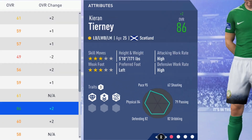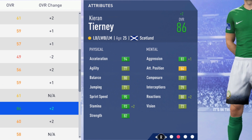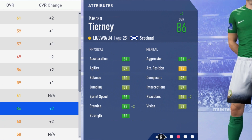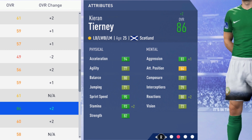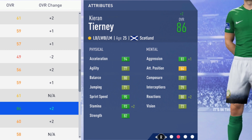He hits his potential of 86 overall at age 25 — really turning into a very good full back. Physically so well rounded: 94 acceleration, 77 agility, 80 balance, 71 jumping, 95 sprint speed, 93 stamina, 82 strength. He's going to feel amazing on the ball when you're controlling him cutting in from the wing, and so good in 1v1 defending with the strength, pace and agility he has. Mentally: 83 aggression, 64 attacking position, 77 composure, 79 interceptions, 80 reactions and 73 vision.